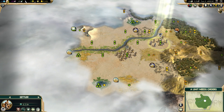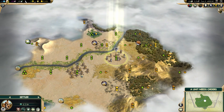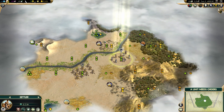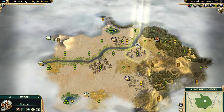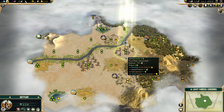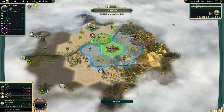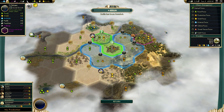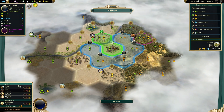There's an oasis, some wheat, some sheep. Could be an expand out here if there's another luxury somewhere. It looks like our regional resource is probably incense. I don't love this start. It's flatland. I don't see a reason to move, though — a little bit of gold there to start will be okay.